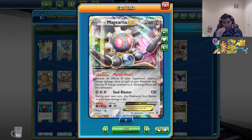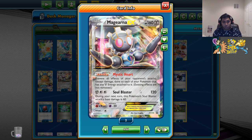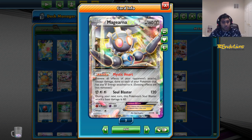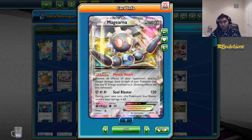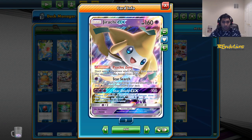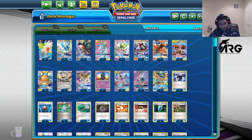Magcerna EX is in the deck because it prevents things like Raticate and Greninja. Cobalion GX is also pretty good — this card just takes care of Greninja and stuff, which could be just game-losing. Jirachi GX mostly covers the weakness for the mirror, that kind of stuff. Garbodor — you know the drill.